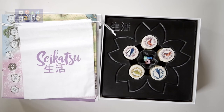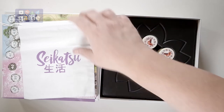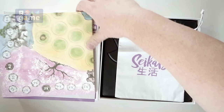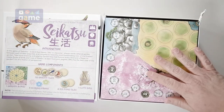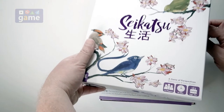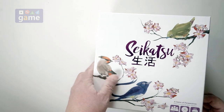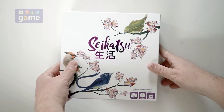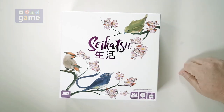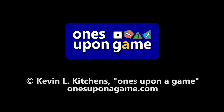So if you pick up Sekatsu, you're going to get all these tiles, the scoring markers, the insert, a bag for drawing, a board, and a little rulebook. And that is everything that comes in the box. I'm looking forward to this one. Sekatsu by IDW Games. Thanks so much for watching. God bless you. Bye-bye.